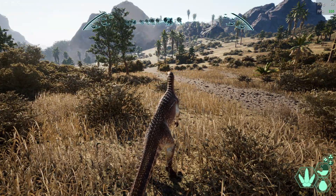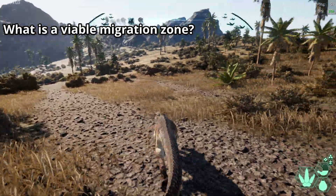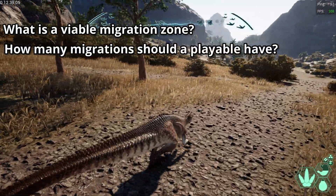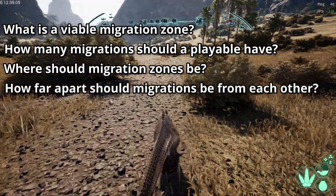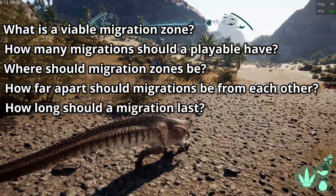So first, we have to ask a few important questions. What factors contribute to a location being a viable migration zone? How many migrations should a playable have? Where exactly do we want migration zones to be, and how far away should they be from each other? And how long should a migration last?